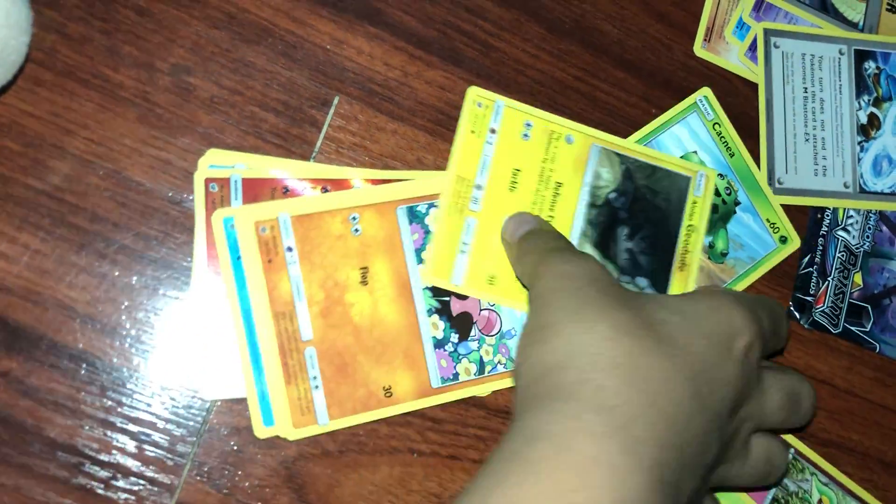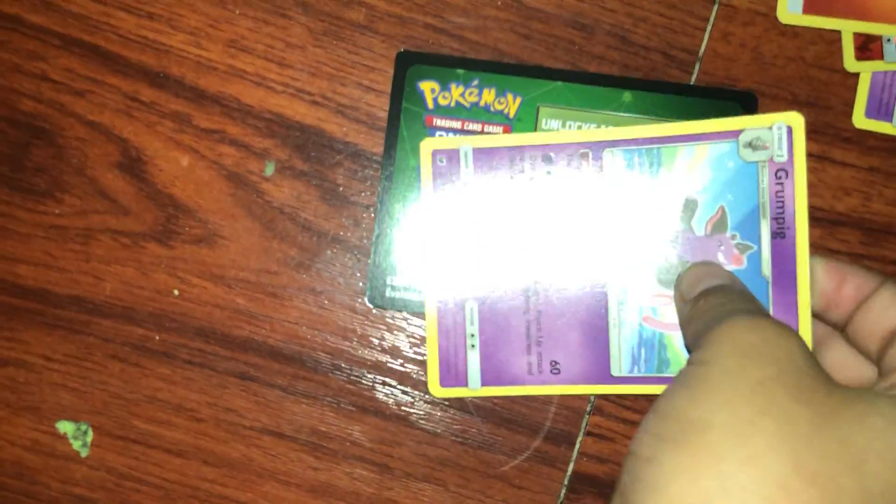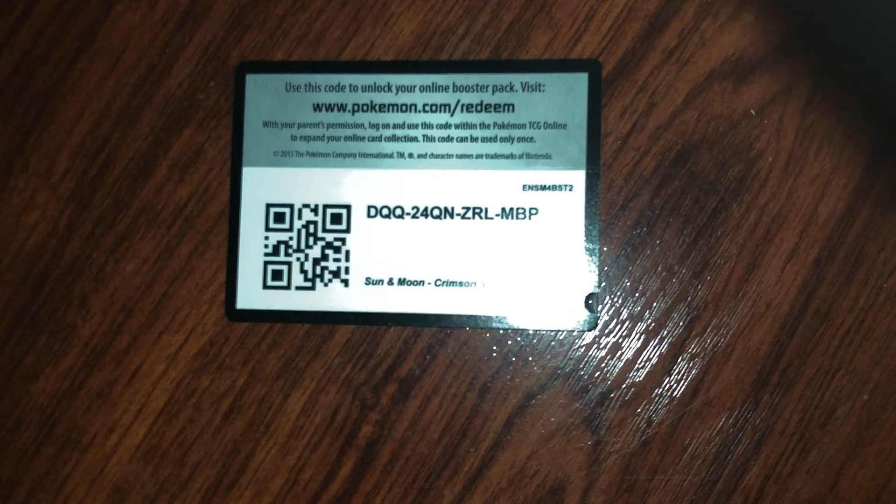Crimson Invasion. This one is pretty heavy, so I think there might be like a GX in here. First we have Chansey, Cacnea, Alolan Geodude, Snuffle, Pumpkaboo, Stardew, Cameroptalo, Mammoth Slime, Energy, Gladion, Amolga, Grumpel. Code card for you guys.